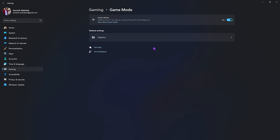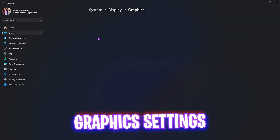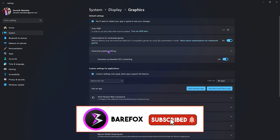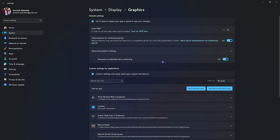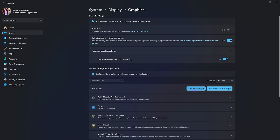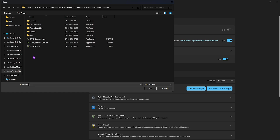Game Mode turned on will optimize your PC by turning off background applications, helping you to boost your FPS. After that, go down to Graphics and enable Optimizations for Windows Games — this will use advanced features to reduce input latency. Then head over to Advanced Graphics Settings and enable Hardware Accelerated GPU Scheduling.